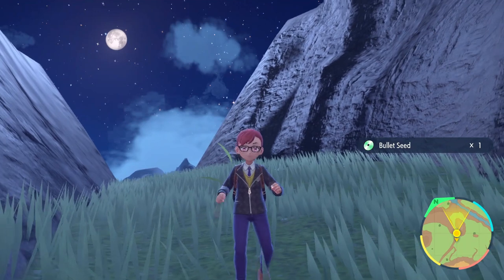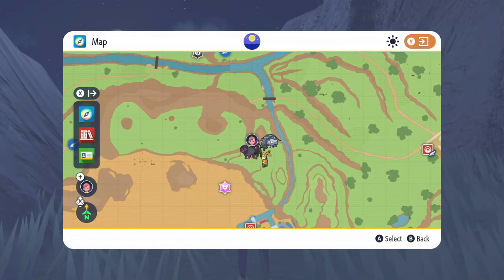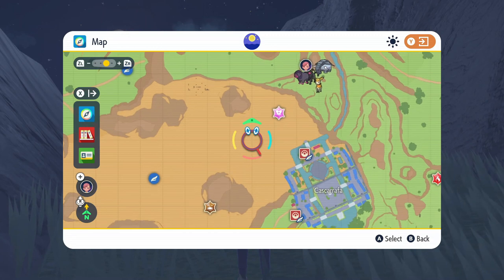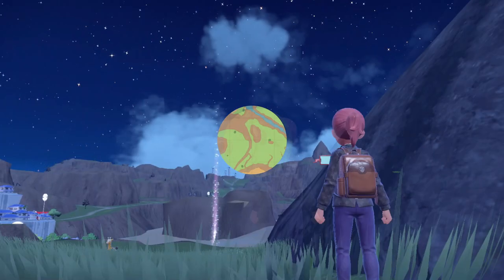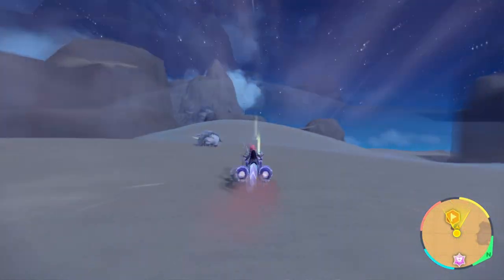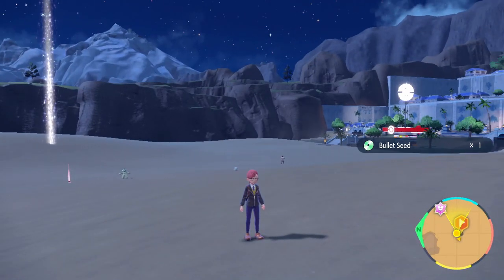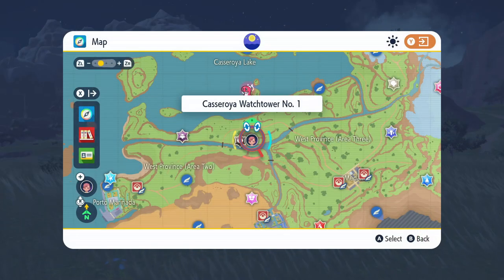Once you pick that up, open up the map one more time and there's going to be the third one over here in the desert. Think of it on the same horizontal axis as the Pokemon Center in Cascarrafa and the same vertical axis as the rock that's just above it, then make your way out there. It's pretty hard to explain because it's just in the open desert, but that's the Asado Desert for you.